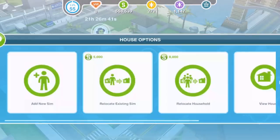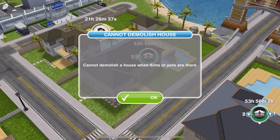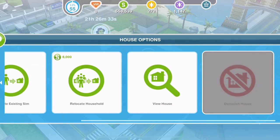If I click on it just to show you, there is a demolish house button — as you can see there — it is greyed out and it says 'can't demolish house when Sims or pets are there.' But normally you could just click on that demolish house and you would delete all of the house and get a brand new lot.